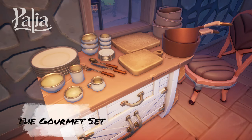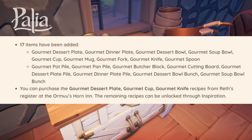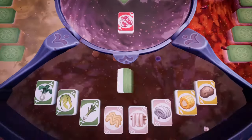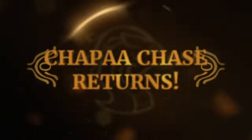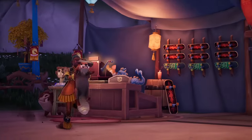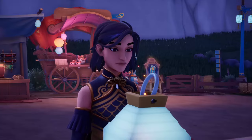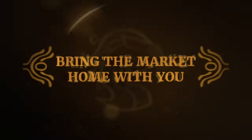Something that's been asked for a lot — new clutter items — is finally here. The new Gourmet set consists of 17 kitchen items: plates, cups, bowls, and silverware. You can buy the recipes for the plate, cup, and knife at Reth's register at the Kilima Inn, and obtain the rest through crafting. These items can be placed as clutter on counters and tables. I find it interesting they're at Reth's rather than Tish's, but it still makes sense since you need utensils to eat with.